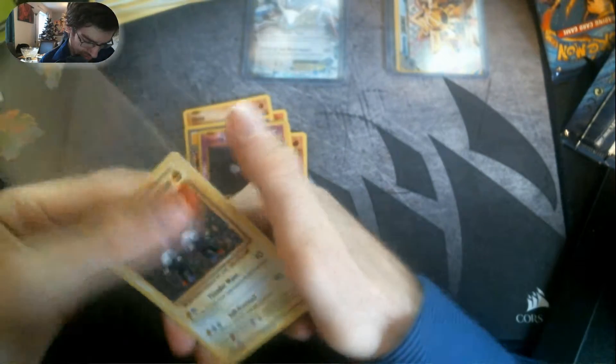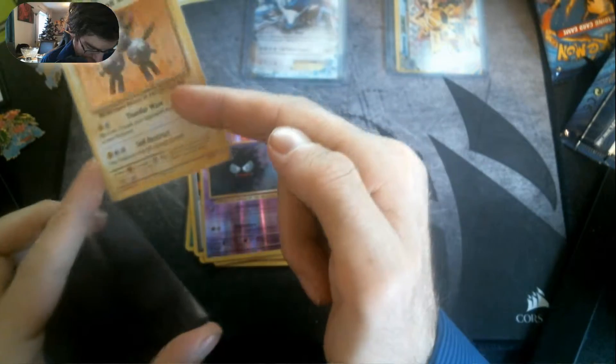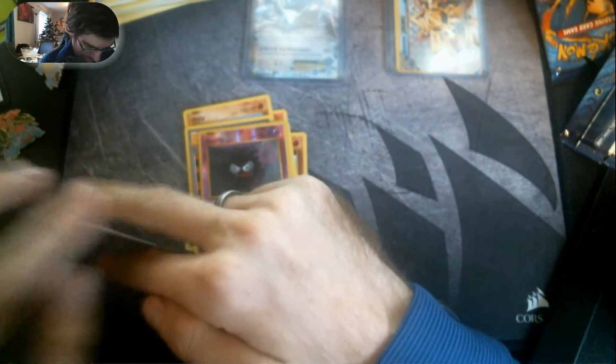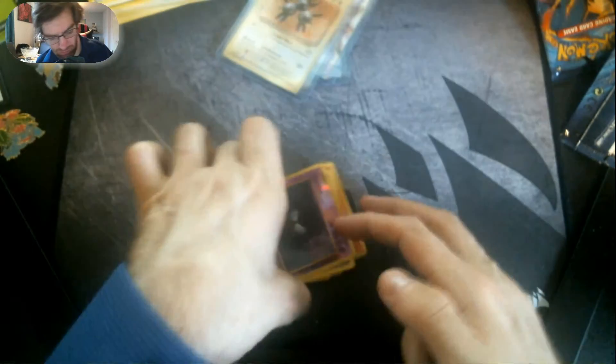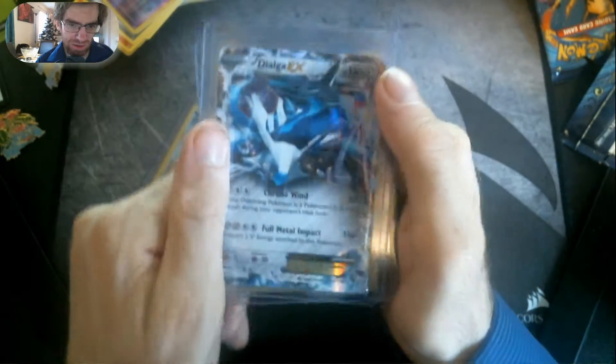So we did pretty good from these Blister Packs. Let's have a recap of what we pulled. From the first Blaster Pack we got a Starmie Break — pretty nice card — and then from the second one we got a Magneton Holo and a Dialga EX.